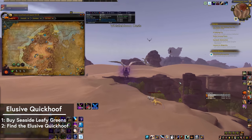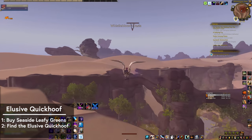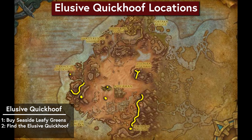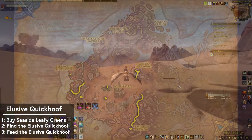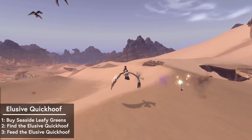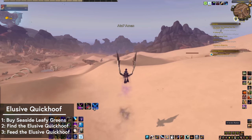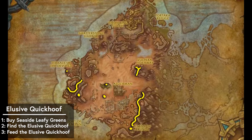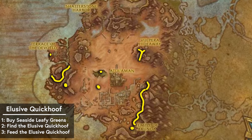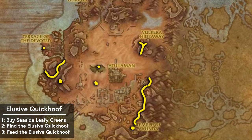Difference 2: this one spawns in Vuldoon, and it can patrol around some. The NPC name is Elusive Quick Hoof, so pop that into a targeting macro and spam away. These are the known locations. It reportedly has a much longer spawn time of around 6 hours, so you may be in for a wait. And 3 — the good news is that you only need to find it once. Feed it one singular Seaside Leafy Greens and it's yours. While camping, I recommend either waiting in a group so you can park people on each spawn point, or at least keep an eye on the group finder for the kind souls that have found it.